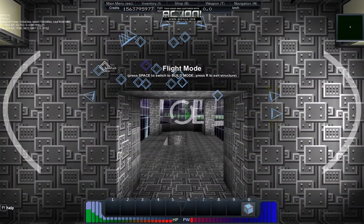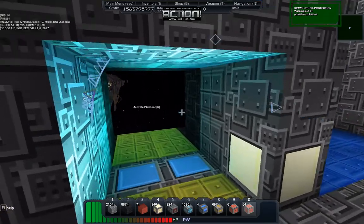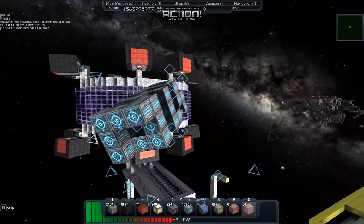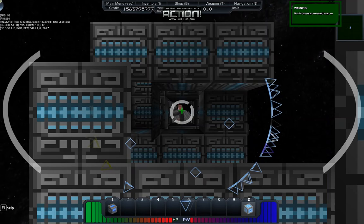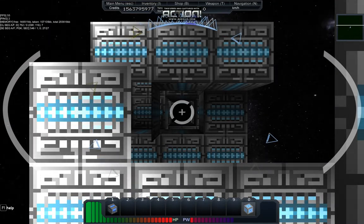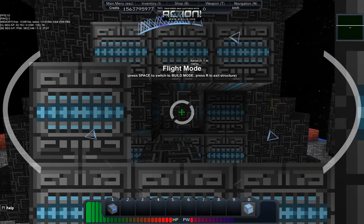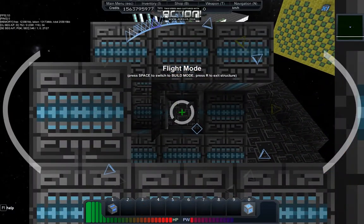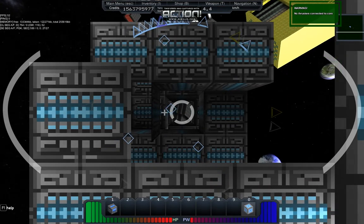That gives us a few more options. I want to move this ship out of here and place our Yamato cannon on the docking point. It's not quite right — I think I'm just going to have to go back to pointing it directly upwards and letting it rotate around on that axis.